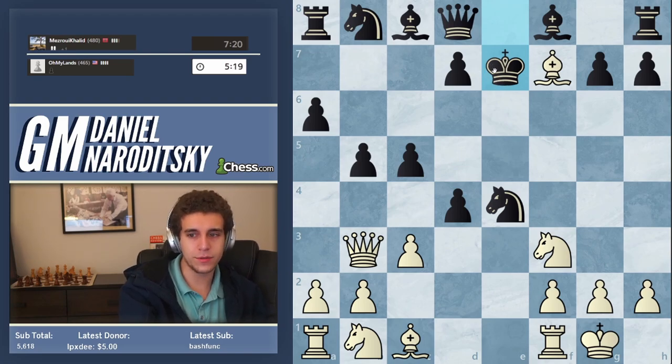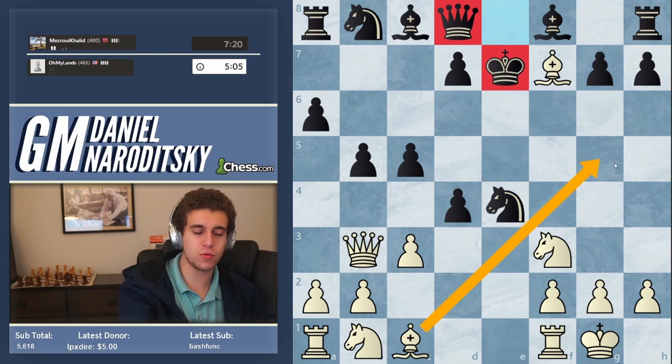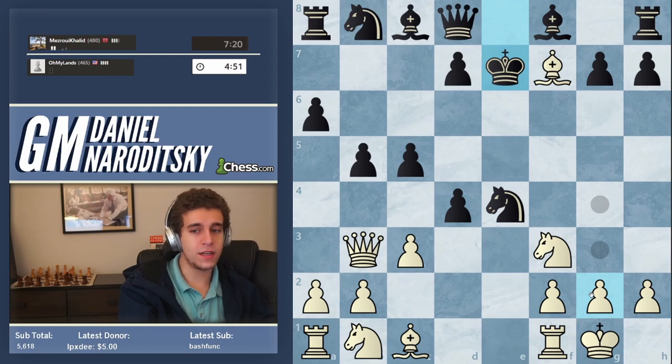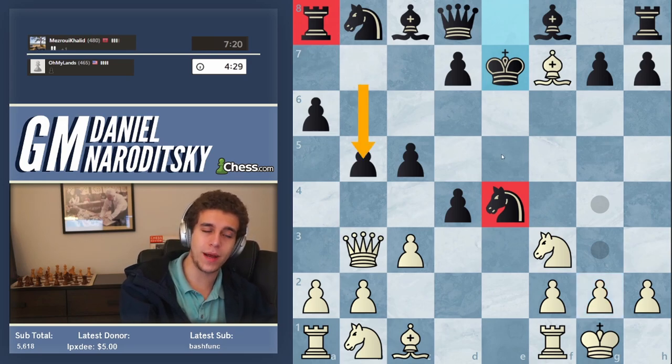What do I mean by making observations? There are tactical patterns — things like the king and queen on the same diagonal. We see that here, and that can alert you to the presence of various tactics, like bishop g5. Is bishop g5 good here? It does not win the queen because knight takes g5. The other thing you have to look for is undefended pieces — pieces not protected by pawns or other pieces. Undefended pieces can be guideposts for things like forks and double attacks. The knight on e4 is clearly undefended; the rook on a8 is clearly undefended — he's exposed that rook by playing b7 to b5.